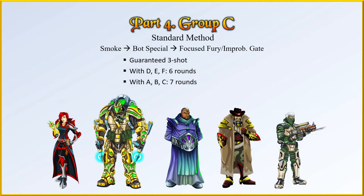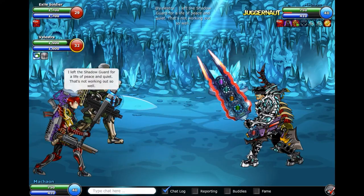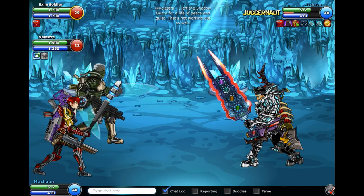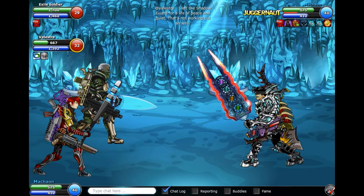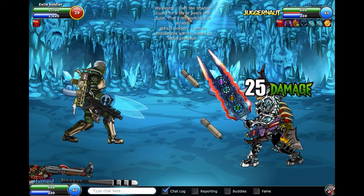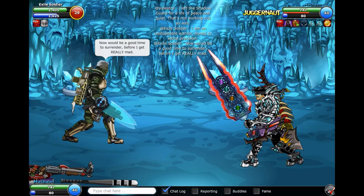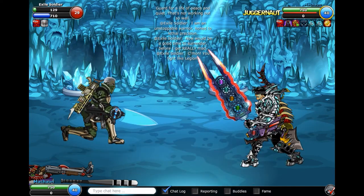Finally, Group C. This is what I like to call the Standard Group. The majority of your battles are going to involve at least one of these. This is the standard rotation of Smoke, Bot Special, and then Kill. If you get a pair of two Group Cs or an even higher tiered NPC like A or B, the bot will cool down on round 7 and it'll be a 7-rounder. Here's an example using two Group Cs, Exile Soldier and Alestra. It usually doesn't matter at all who you go for first since it's all the same rotation. You're pretty much going to end up winning when the bot cools down on round 7 no matter what.